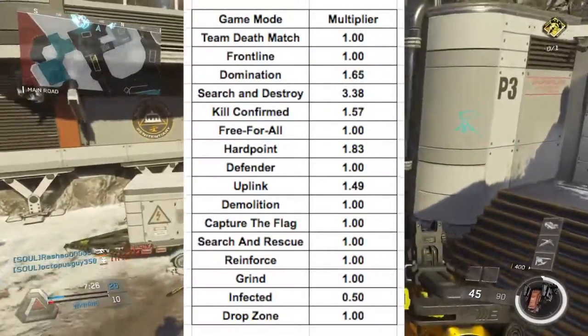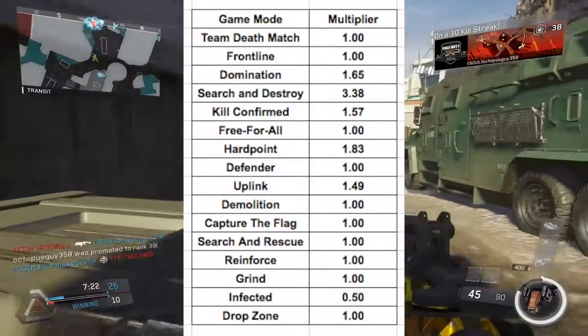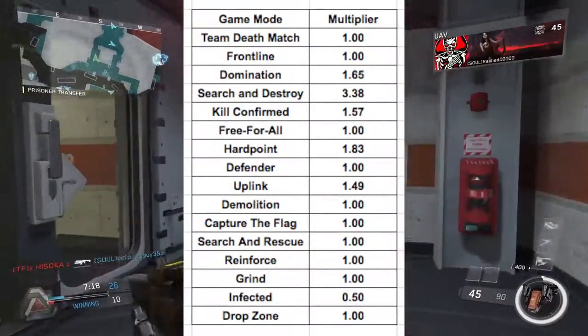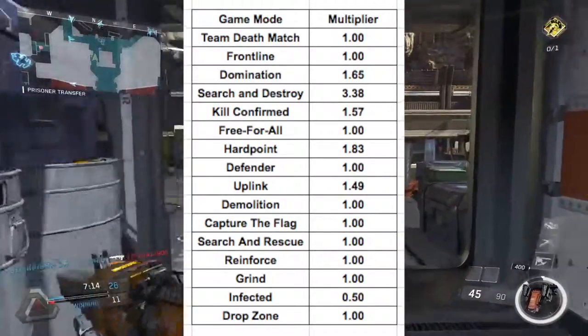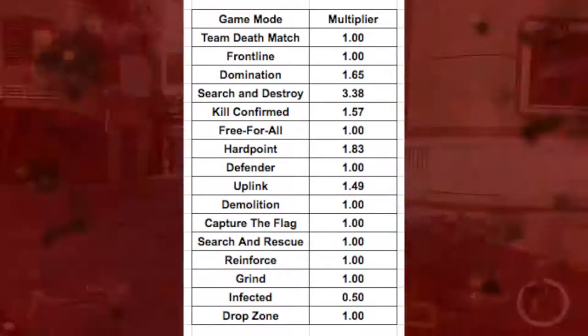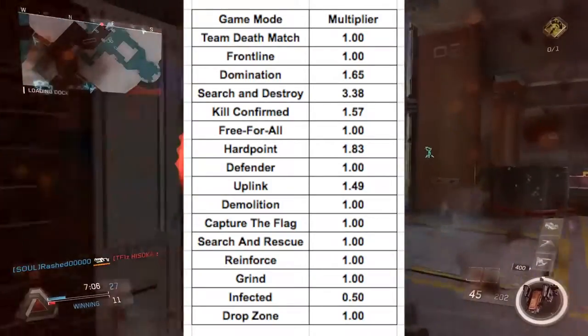For Team Deathmatch, Frontline, Free For All, Defender, Demolition, Capture the Flag, Search and Rescue, Reinforce, Grind, and Drop Zone, the multipliers were all 1.00. For Domination it was 1.65. Search and Destroy: 3.38. Kill Confirmed: 1.57. Hardpoint: 1.83. Uplink: 1.49. And Infected: 0.5.